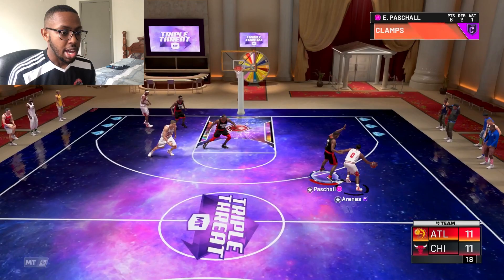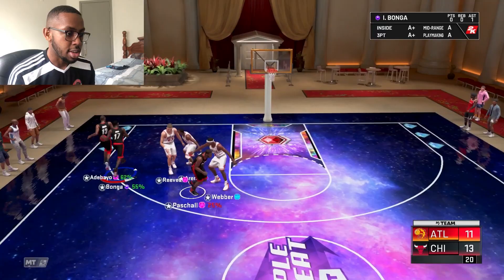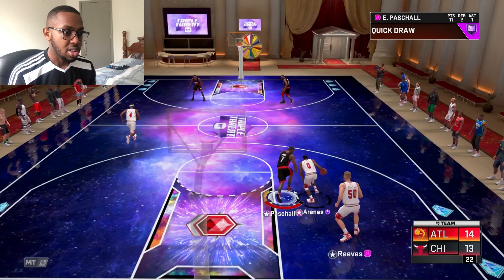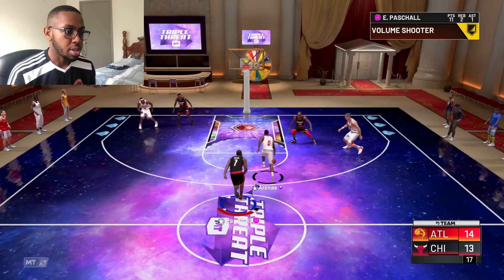If it's not working out in triple threat, you can pretty much do the same exact steal method in rookie domination and it's going to take much less time to get steals. But the thing for me — and maybe just me — I cannot get blocks in domination. If I'm trying to get blocks it just won't work, but getting blocks in triple threat is ten times easier. Whenever I try to go for blocks in a five-on-five game it's always smothered and they miss the shot — it's never a block. It's just easier in this game mode.